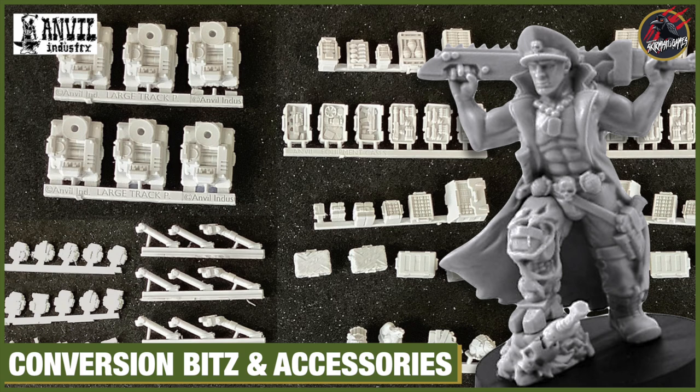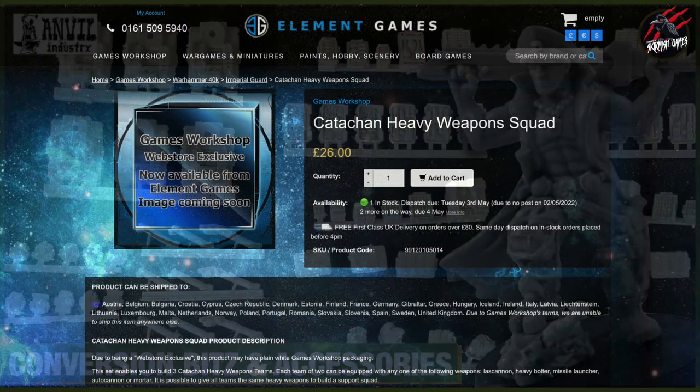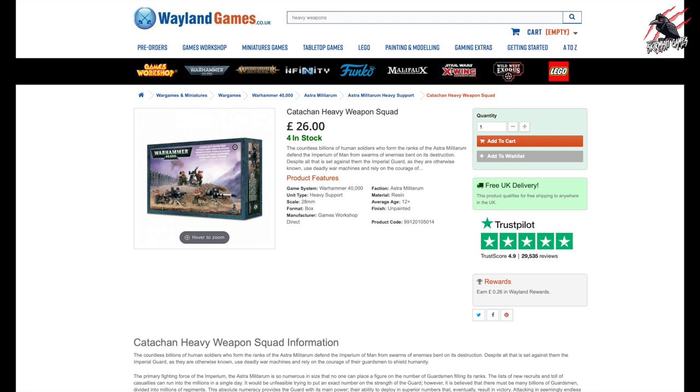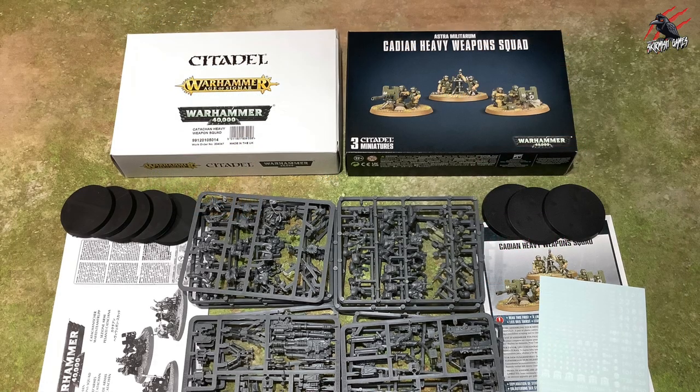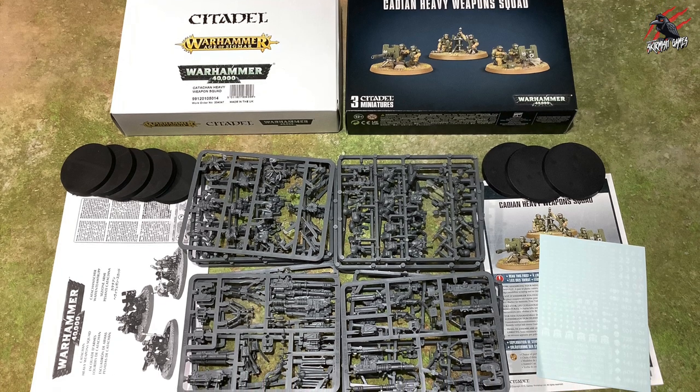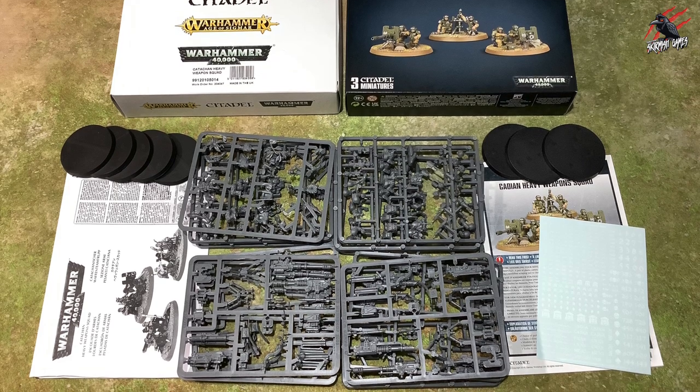Don't forget to check out the video on all the bits from Anvil Industry — there's also a link in the description where you can save 10% on anything you buy. There are also links to Element Games and Weyland Games where you can save up to 20% on gaming products, though the Catachan Heavy Weapon Squad is an online exclusive from Games Workshop so you may not get a discount there. By clicking those links and buying other products you support the channel and help me keep making daily videos — it took a lot longer and was a lot more fiddly than I thought, but I'm really happy to have turned the contents of two boxes into so many heavy weapon squads.